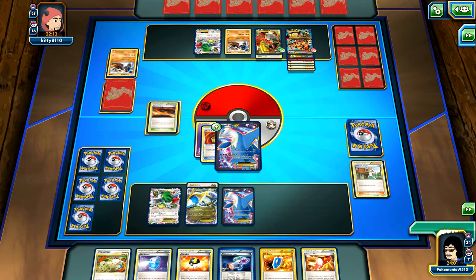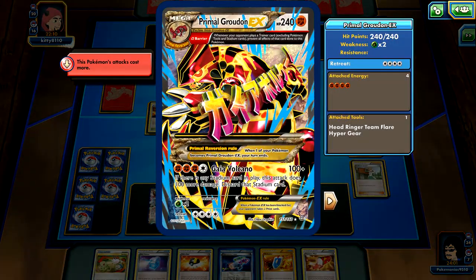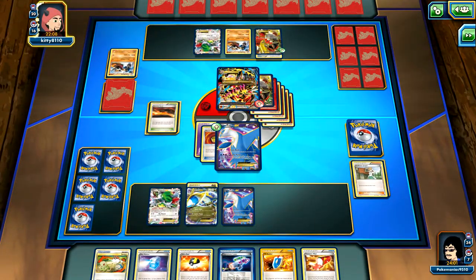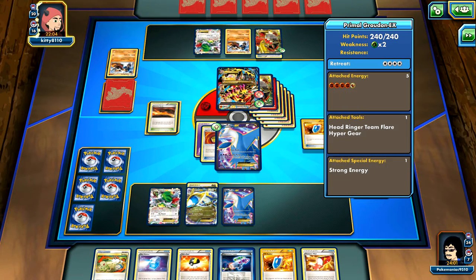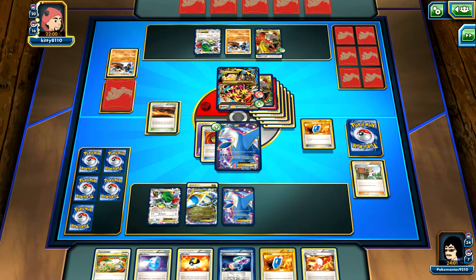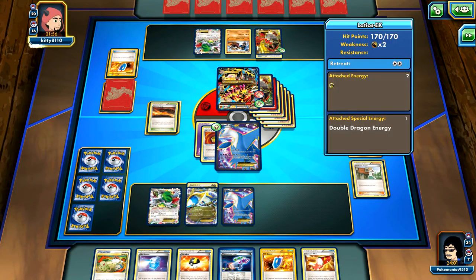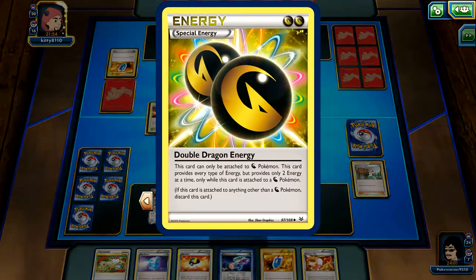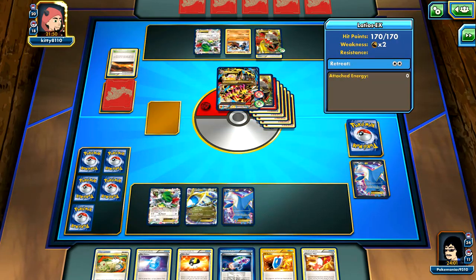One prize. Lasers can't hurt him, Enhanced Hammer doesn't hurt him - he is currently knocking me out, which kind of stinks. He's going to Zoroark, take off this Double Dragon Energy. That stinks. Knockout - he's a big one.